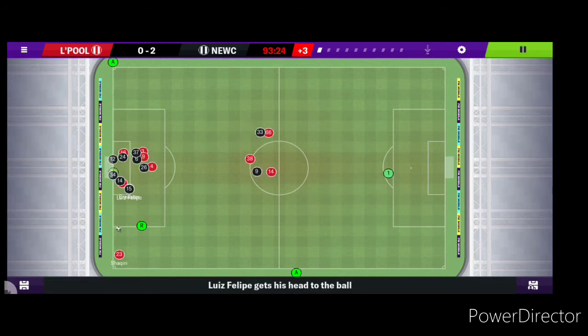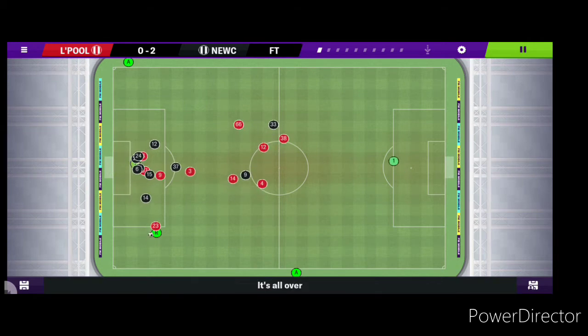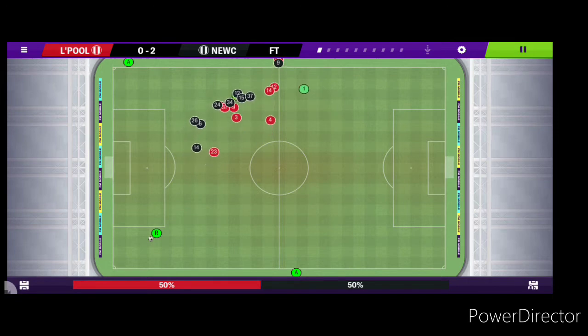The clock's running down, corner, Liverpool press, cleared, back in, cleared again — back and forth. And that's it, the full-time whistle. A massive and also shocking three points — Newcastle beat Liverpool at Anfield 2-0.